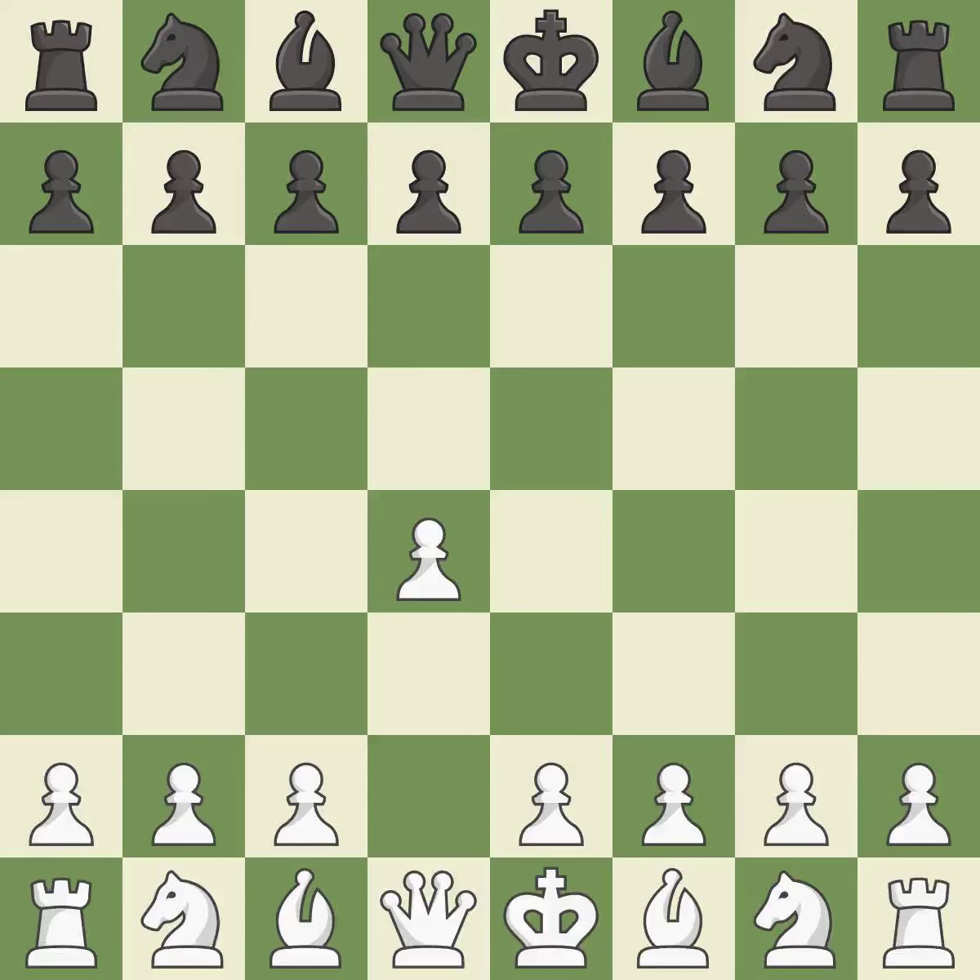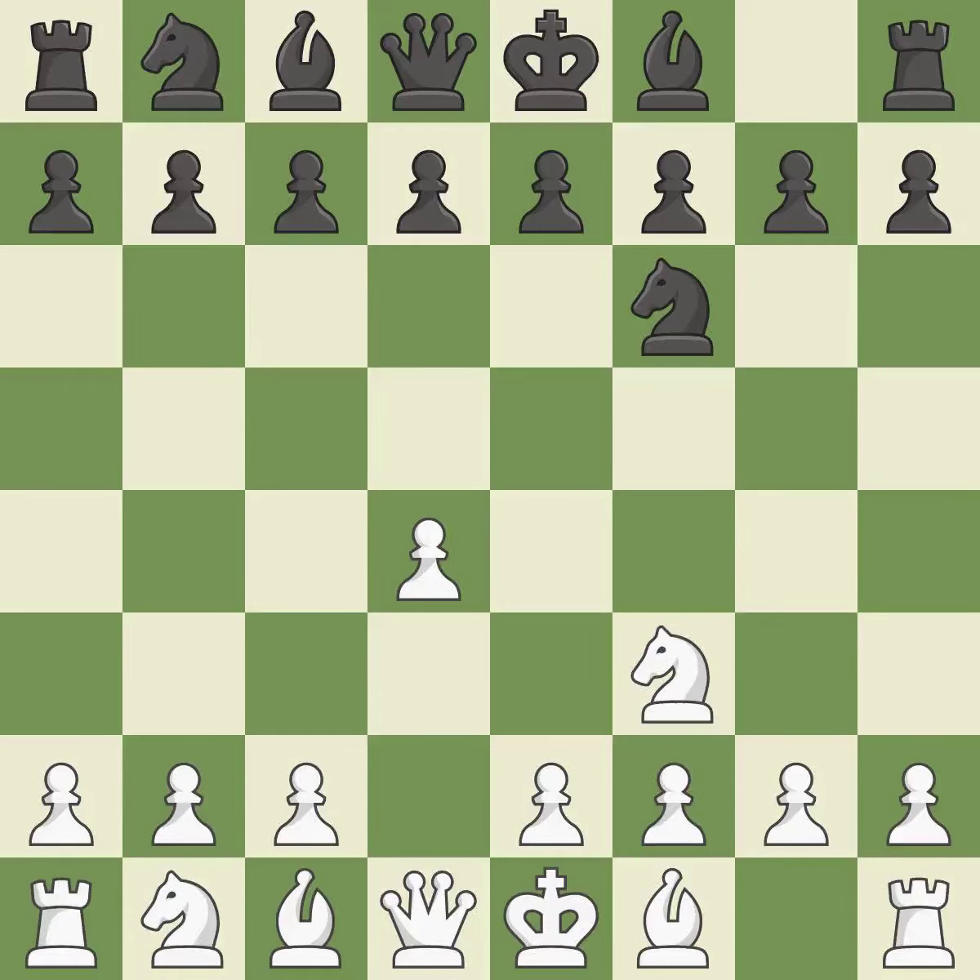Opening with the queen's pawn. The Indian game begins by controlling the important e4 square with the knight, rather than a pawn. Nf3 strengthens the d4 piece and moves the knight closer to the center while exerting more control over the e5 square. G6 prepares to fianchetto the dark-squared bishop on g7, where it will sit on the long diagonal.